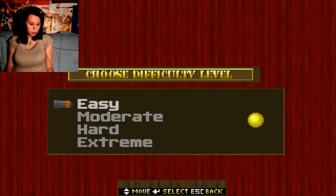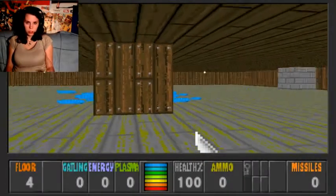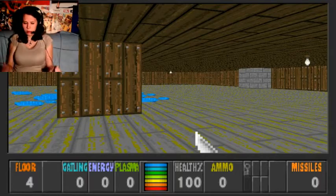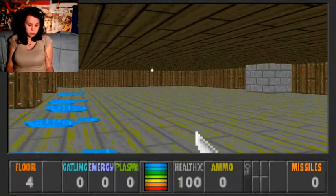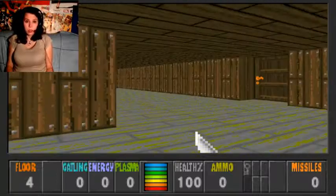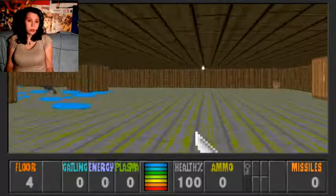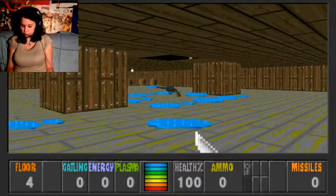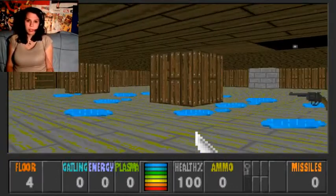I'm gonna start the game on the easy difficulty, because I don't wanna replay it too much. The playthrough is about half an hour, but I'm gonna get lost. That's also one of the reasons for easy difficulty — another reason is that the ghost enemies don't hurt you on easy, they're just annoying.